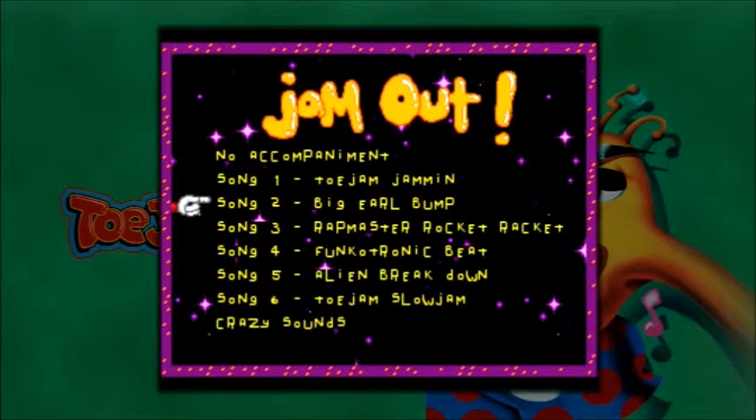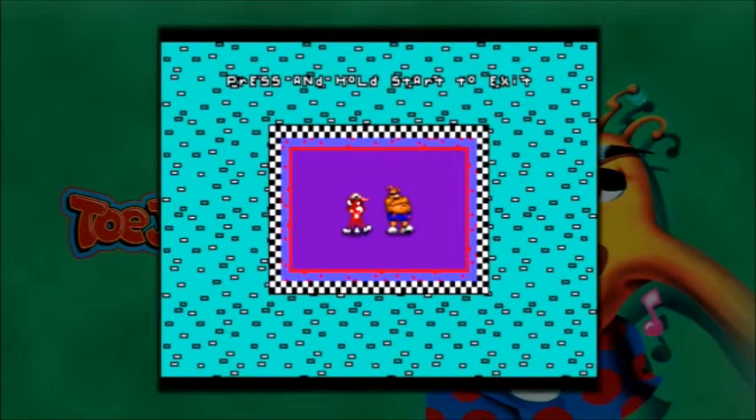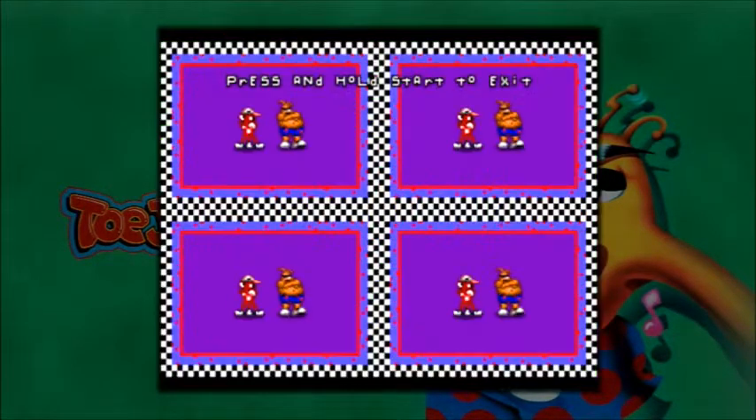But you've also got this option here, Jam Out, and we've got six tracks here. Let's see if we can show this off pretty good. Let's do the Big Girl Bump. You hit the little buttons and it does different sounds.